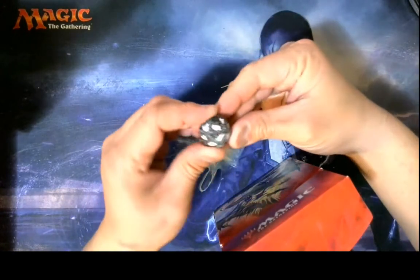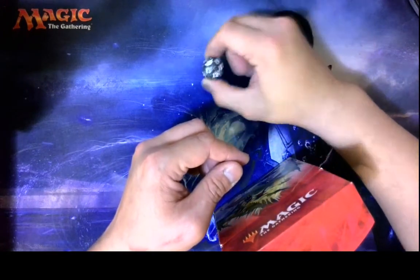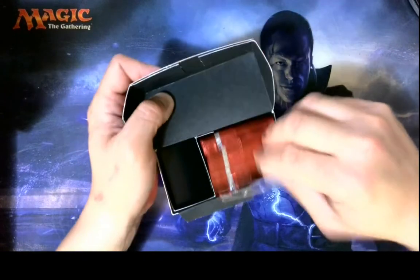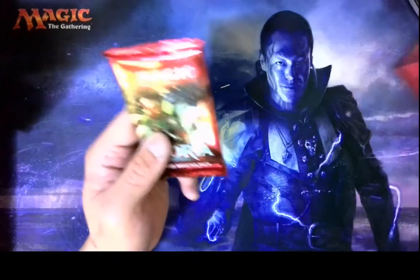So we have a dice, and it has the set symbol. And we got some stuff in here. So, let's start with a booster pack — crack this bad boy open.